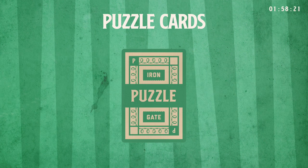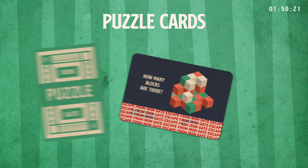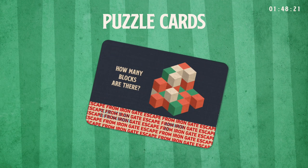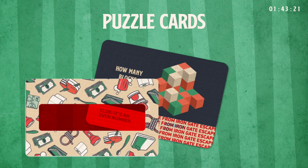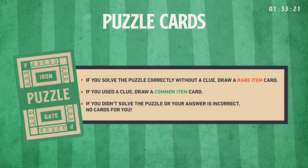Puzzle cards. Once you draw a puzzle card, you have until the beginning of your next turn to solve the puzzle. You may begin solving at the end of your turn. If you get stumped, you can ask for a clue at any point between your turns. The player to your right must reveal your clue using the decoder card. Before you roll at the beginning of your next turn, say your answer aloud. The player to your right will then use the decoder card to check your answer. If you solved the puzzle correctly without a clue, draw a rare item. If you solved the puzzle with a clue, draw a common item. If you did not solve the puzzle or your answer was incorrect, no items will be awarded.